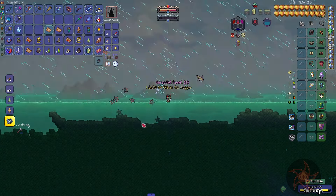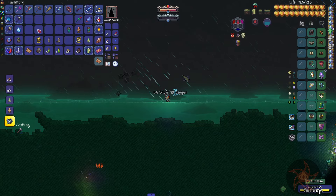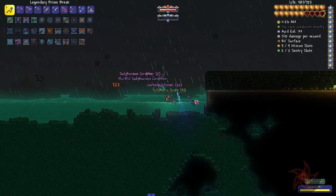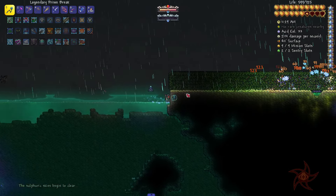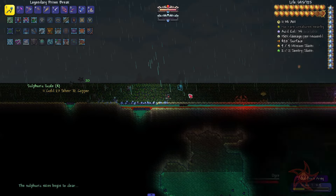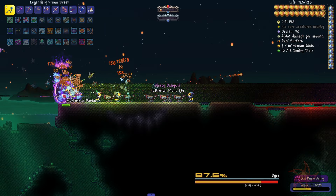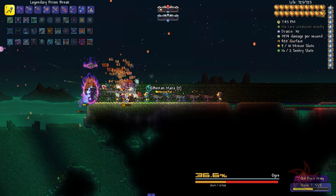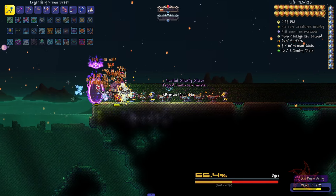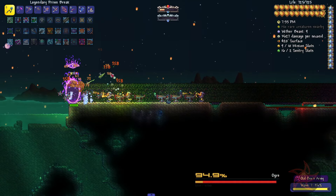We got the Fuel Rod — nice. Nuclear Fuel Rod: minions raise an irradiated aura on enemy hits, plus one max minion, grants immunity to irradiated. We can upgrade this later into the Star Taint Generator — that's post Astrum Aureus. And then Bars of Life, which is post Golem.